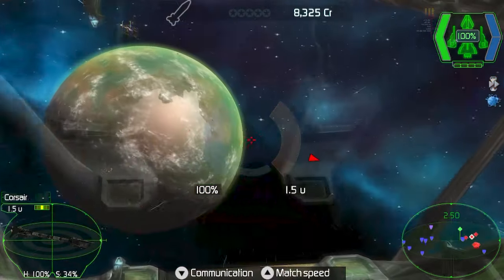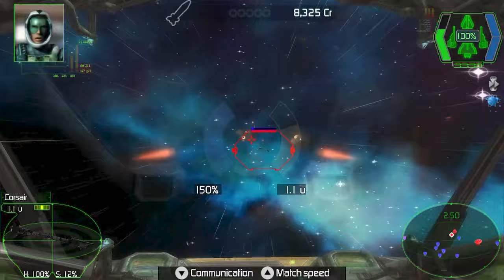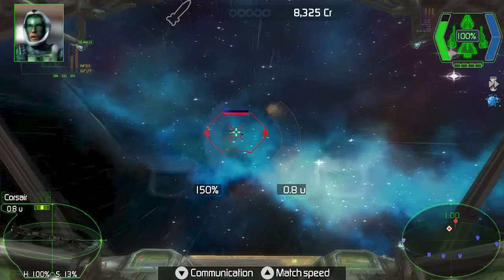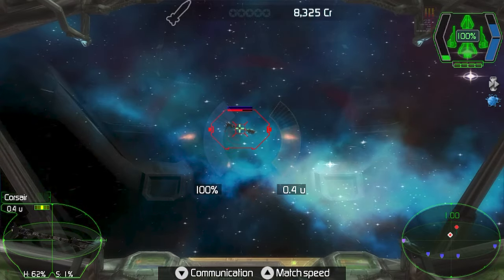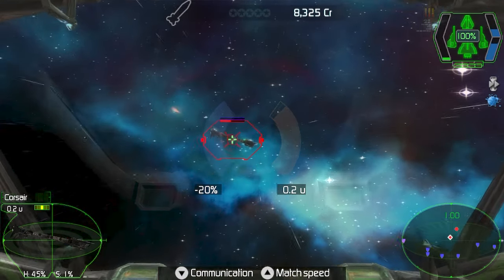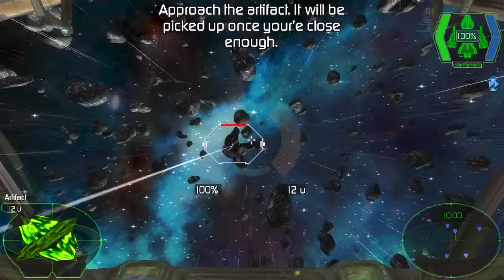Coming out of the warp gate is Darkstar 1, an open galaxy trading and combat sim with the DNA of X-Gold and Elite Dangerous at its core. Prime the warp drive, prepare the shields, and hold on tight as we review Darkstar 1 for the Nintendo Switch.